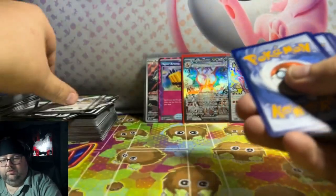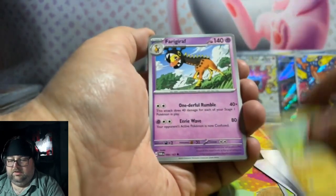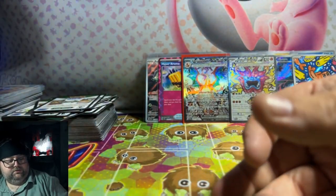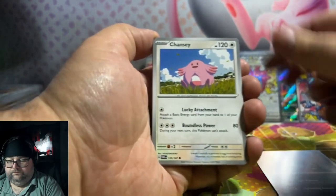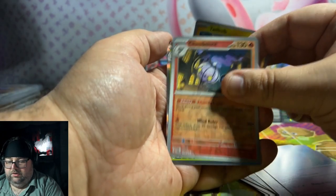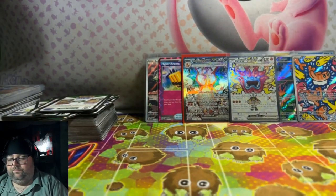Alright, Twilight Masquerade. Enhanced Hammer Reverse — that's probably going to be like a $2 or $3 card. That's nice. I will take the Enhanced Hammer Reverse, it's playable. People love to get those. Chandelure and Sinistra. I'll take the 10 that was a bust, because the 10 before that was just insane.